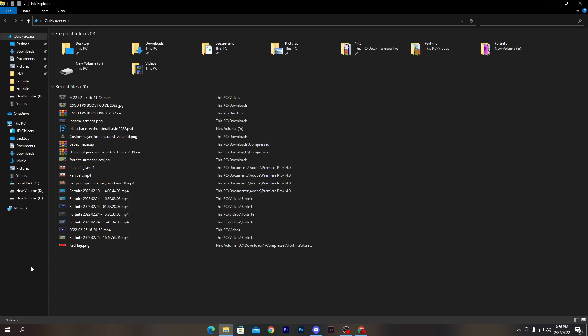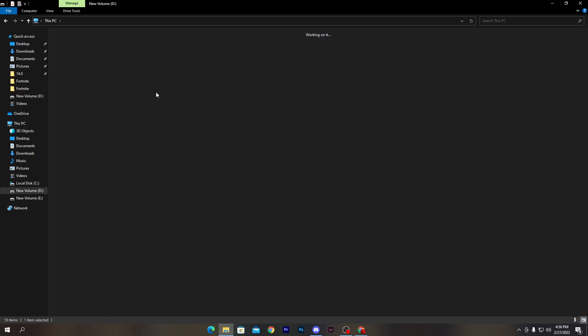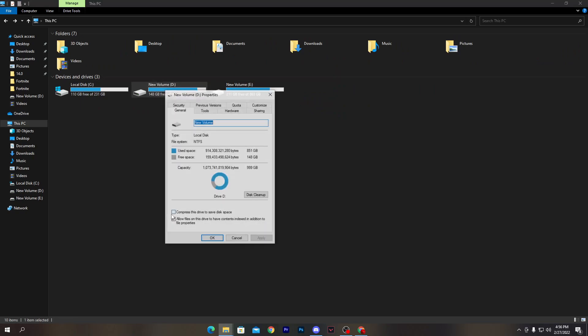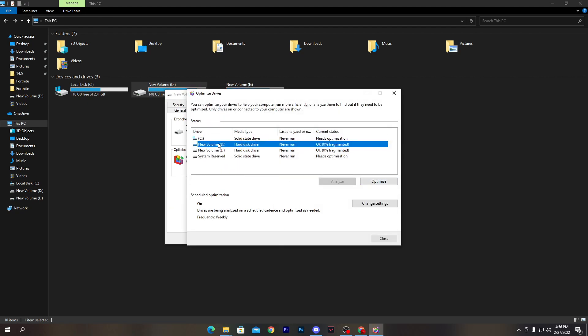Now go to the directory where you have installed CS:GO. Open 'This PC' and find the local drive where CS:GO is installed — you need to optimize that drive. Right-click on the drive, go to Properties, then the Tools section, and click the Optimize button. Select the drive where CS:GO is installed (such as the D or E drive) and click Optimize. This will take some time to optimize your hard drive or SSD.